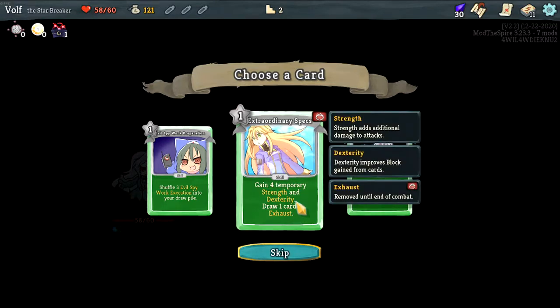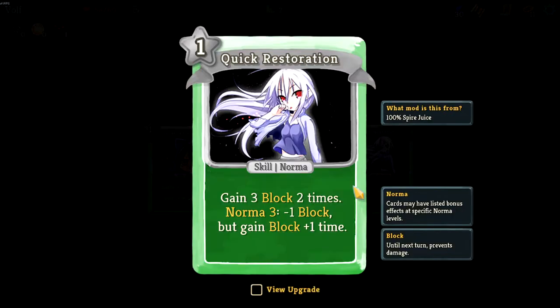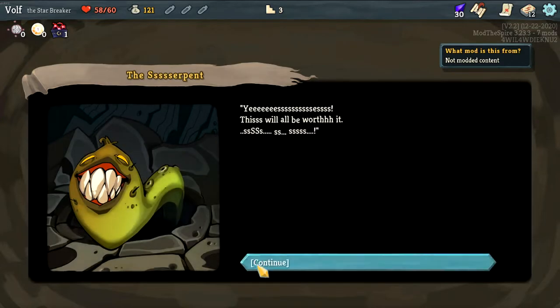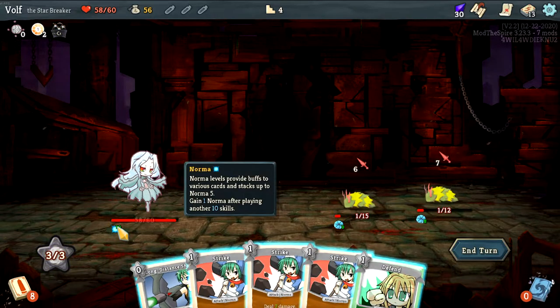Temporary strength and dexterity, draw one card and this is exhausted. Gain two blocks two times... three blocks two times — my brain is not working with me today. Wait, one more: three negative one block but gain one block. Sure, whatever. I'm gonna take this, that actually seems very interesting, I want to try it out. Yes, we're gonna take the goat because it helps us with this build. Doubts are actually worth taking to be honest now.